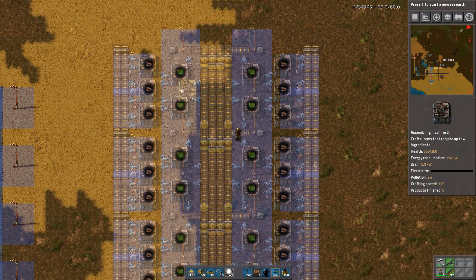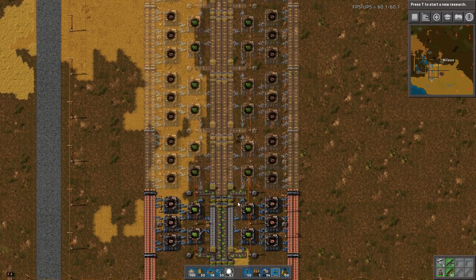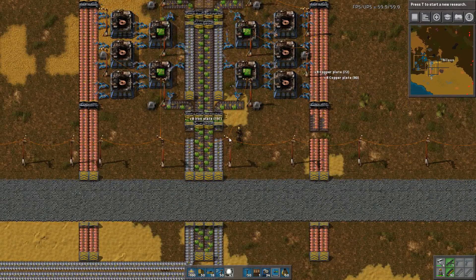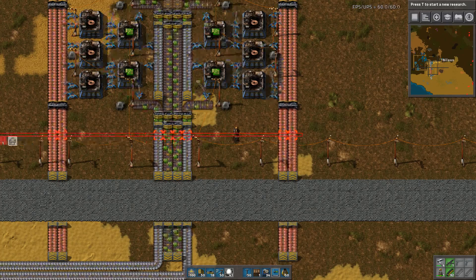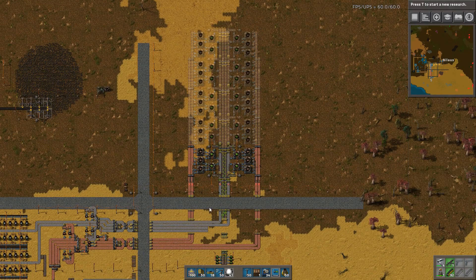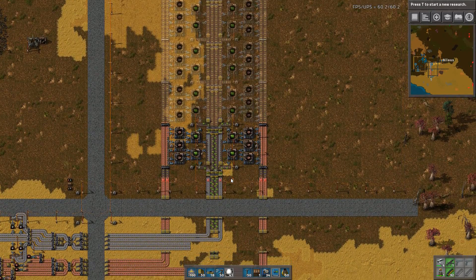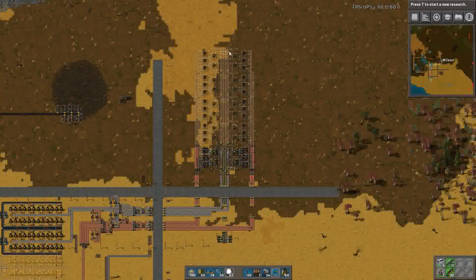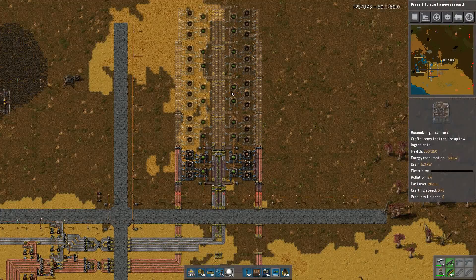If I build it this way, I'm saturating two green belts — and that's kind of a lot. With this configuration I can saturate two yellow belts. That's probably too much for a beginner base, but the great thing is you can scale it up to red belts inbound and outbound, then double it for red belts, or you can start using yellow inserters — though that does skew the setup.